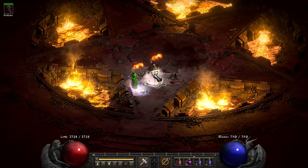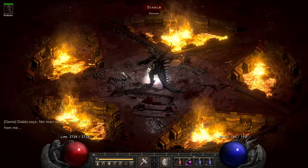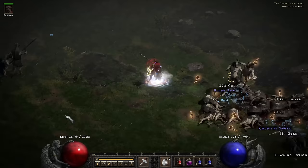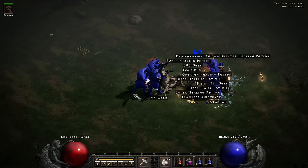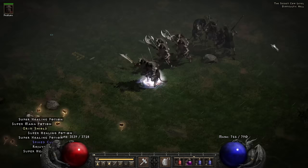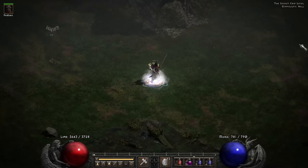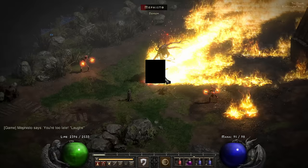Once you get this crazy endgame gear though, absolutely nothing will stop you. You can easily clear Players 8 difficulty with a fully decked out Hammerdin. Now I did say at the very beginning, some builds take a ton of high runes. This completely decked out endgame one takes a few - you're going to have Call to Arms on swap, Heart of the Oak, and Enigma - so you're rocking something along the lines of 3 to 5 high runes. This build is not an Uber farmer. You could probably take out D-Clone pretty easily, but for going after Ubers it's not the build I would recommend.